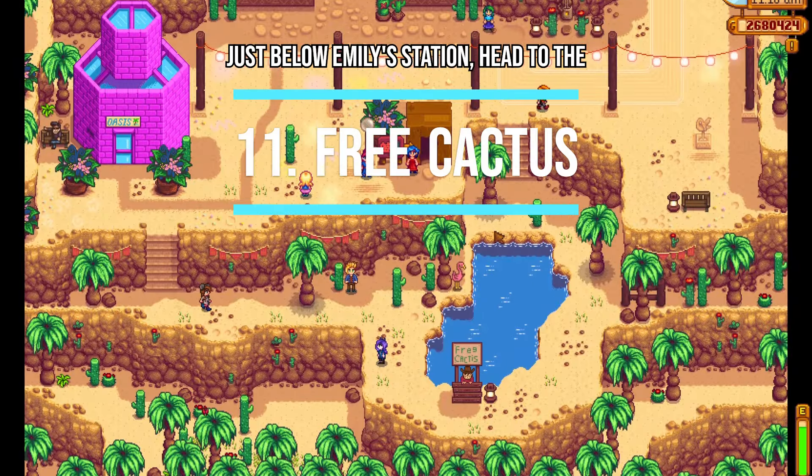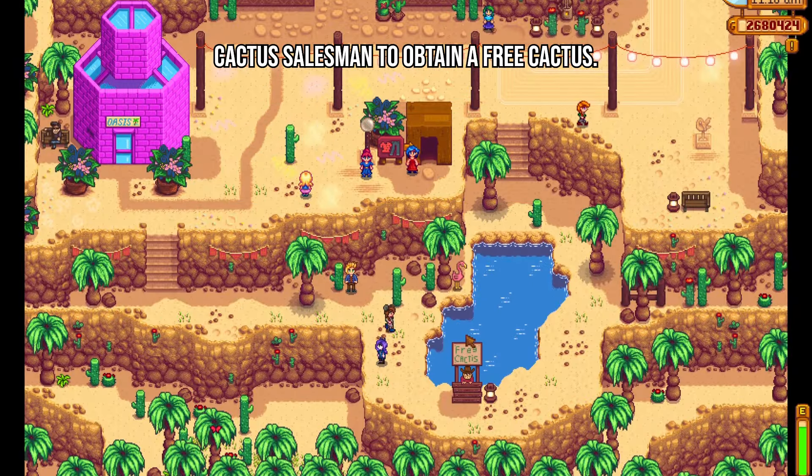Just below Emily's station, head to the cactus salesman to obtain a free cactus. You can get this once per year, and the cactus design is randomized every time.